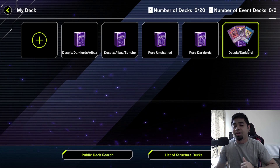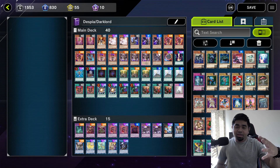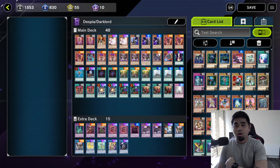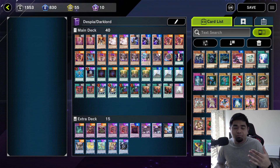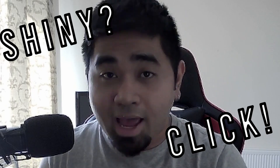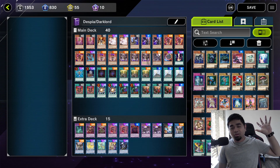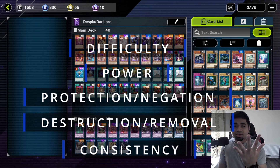First and foremost, we're going to tackle the first deck ever created in Master Duel on its release — the Despia Dark Lords. The main change I've made here is adding Super Poly, since Super Poly is much more efficient for clearing boards on your opponent's side of the field. With Dark Lords, there is a learning curve — you need deck presence, graveyard presence, and timing. Whatever card is active, read it before you click.